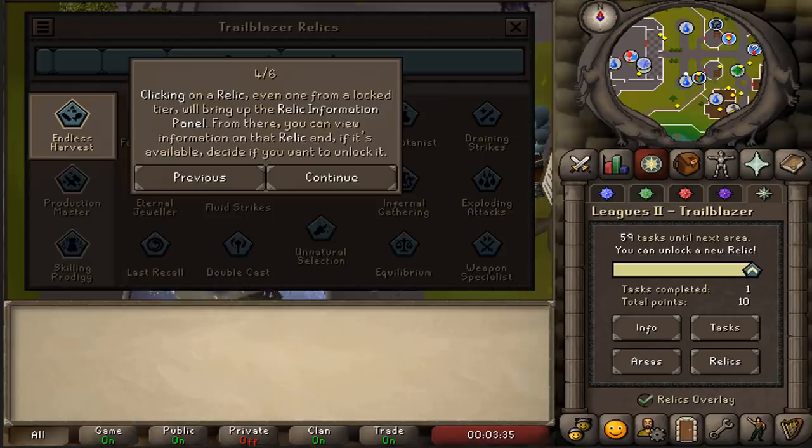For your very first relic, you can choose between 3 different relics. One being Endless Harvest, which allows you to collect resources from fishing, woodcutting and mining at the rate of 2 instead of 1, plus they automatically get put into your bank. This is the relic I will go for on both my accounts. The reason is I spend a lot of time editing and during my editing sessions I still want to play leagues — it's the best method for me to AFK a skill while editing. I used it in the first league and I'm using it again.